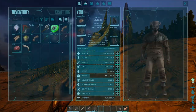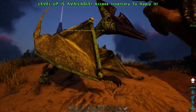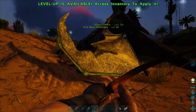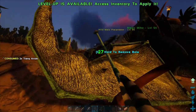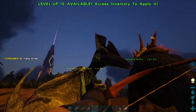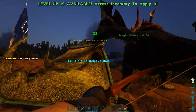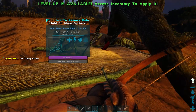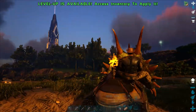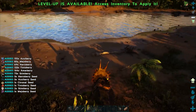Not much to report as we approach night 2 on the island map. A tyrannodon lands in front of me that's a level 85, so I decided to grab it — it might prove to be of use later on, just to get us started. The trike that we managed to tame earlier has been called Magic Mike, and that is officially the first dino that the tribe managed to tame together.